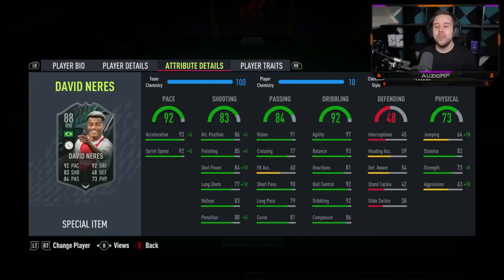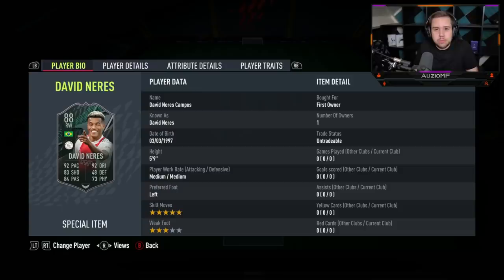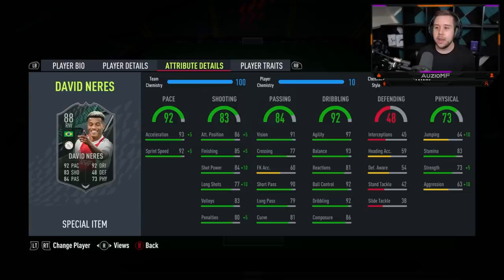Now his dribbling ability — the only stat that doesn't look top tier is the reactions at 81, not amazing. But other than that, my god, look how good those dribbling stats look: 97 agility, 93 balance, 92 ball control, 92 dribbling with 86 composure. Keep in mind he's got 5-star skill moves — what could you ask for more? The dribbling stats look unreal.